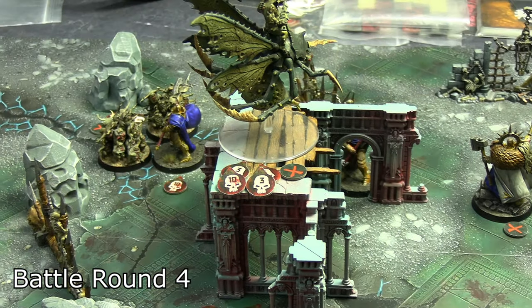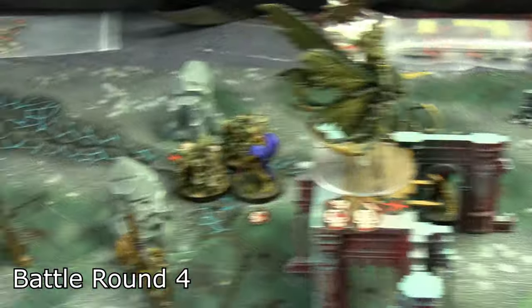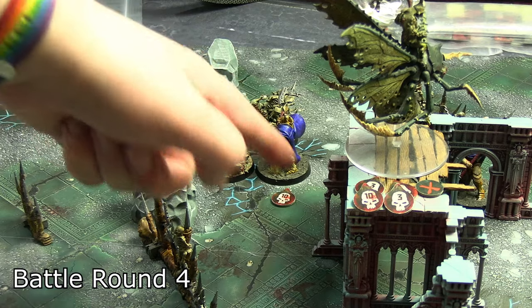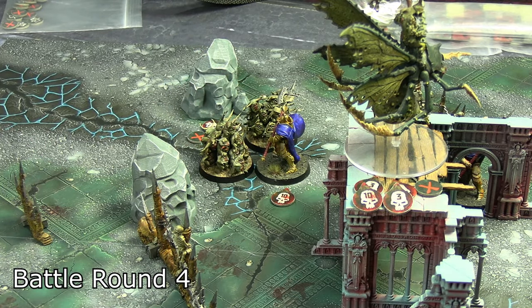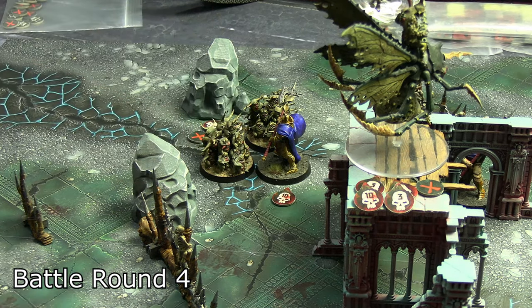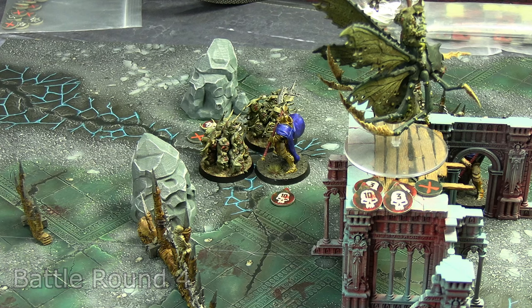There's technically still a way to make it a draw for the Stormcast — definitely can't win now. The surviving Nurgling base will try to kill that Praetor; if it doesn't, he could disengage and end within an inch... but actually you're not allowed to disengage and end within an inch of an enemy. Even if he killed it, you can't end within an inch of an enemy — there's no way to win. The Demons of Nurgle win.